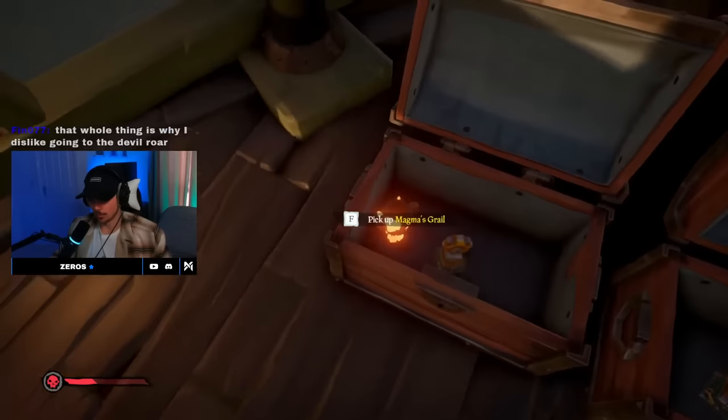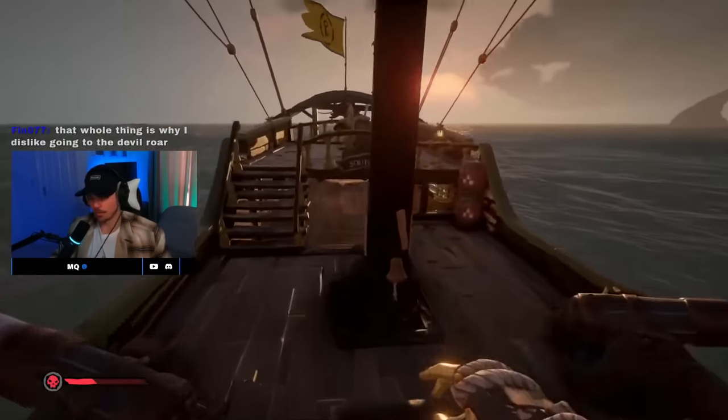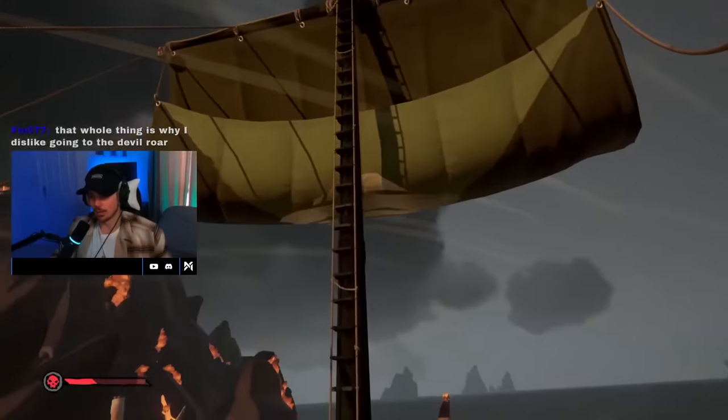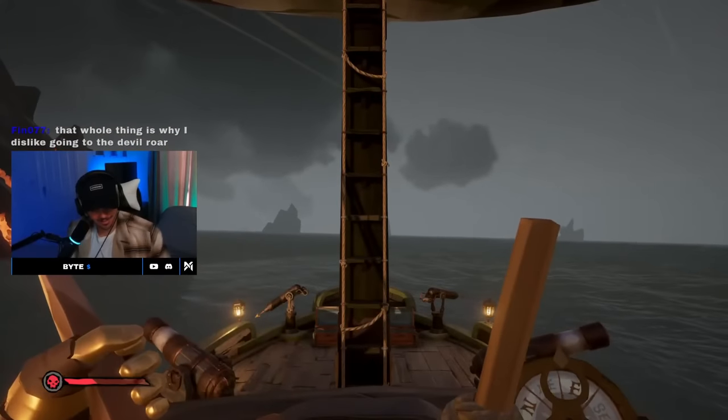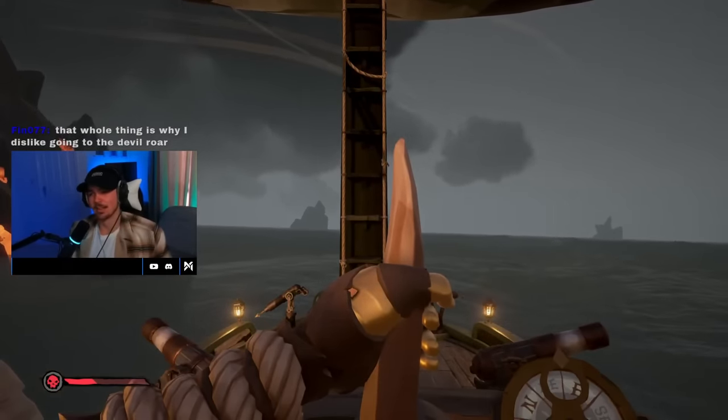The first method is Ashen Gold Hoarder Vaults. As you can probably imagine, the only risk to this method is the volcanoes — which if you are struggling, you can tell when they're going to erupt as there are two different types of eruptions in the Devil's Roar.